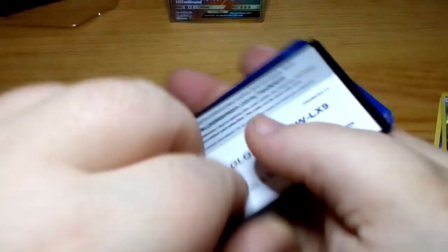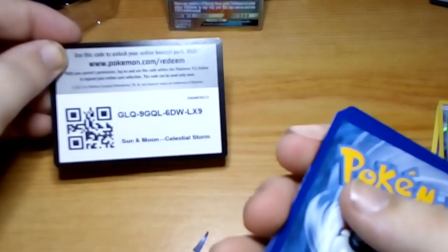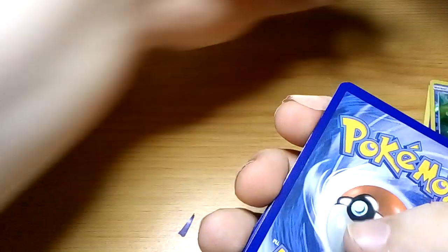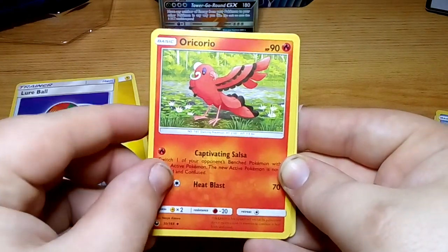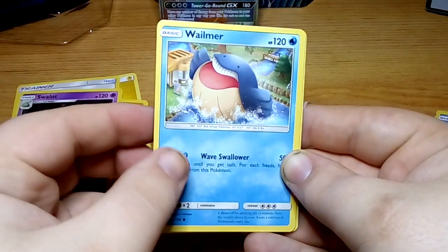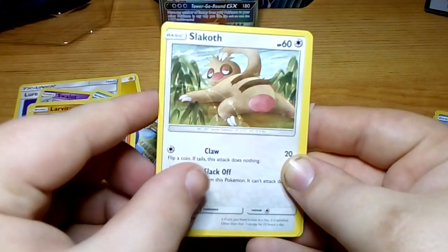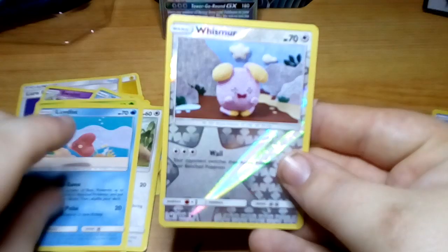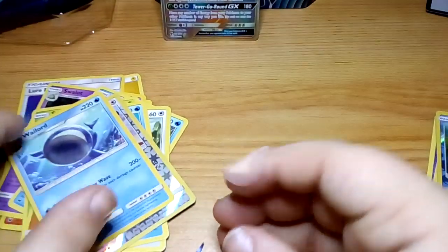Now on to our final pack. We have got a Water Energy, a Low Ball training card, a Corphish, a Swablu, a Wailmer, a Spinarak, a Luvdisc, a Slakoth, a reverse holo Whismur, and our final card today is a Wailord. So no GXs besides the Alolan Exeggutor GX we already got.